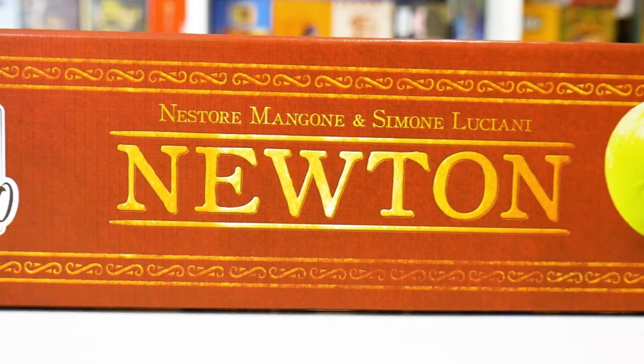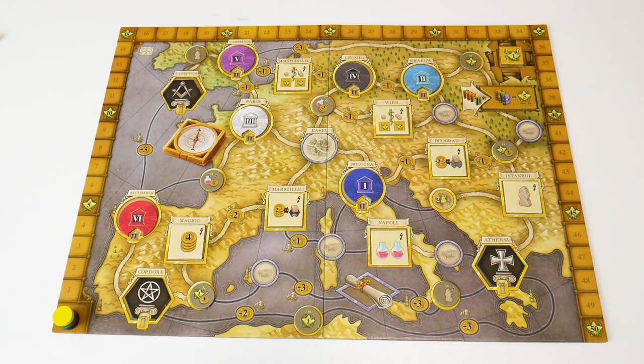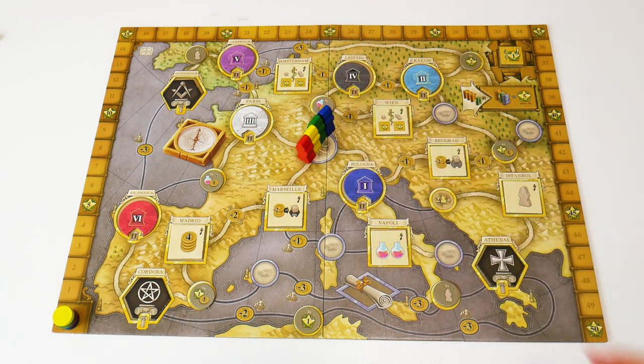Newton is a strategic 1-4 player game by Simone Luciani and Nestor Emangone. The map of Europe has cities, universities and ancient land tiles. The scientists start in Basel.